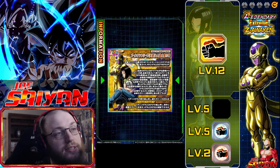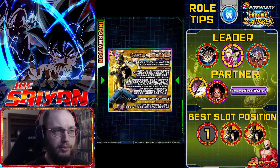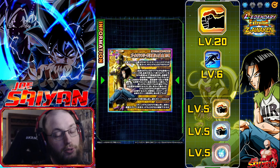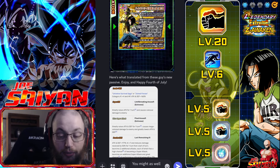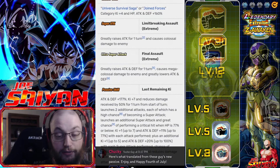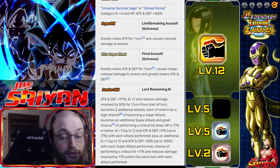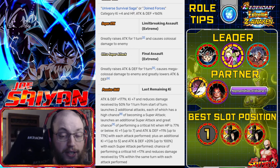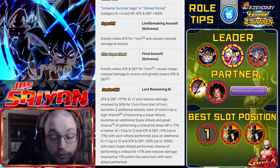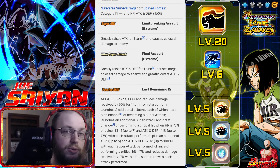So these guys are a little deceiving at first — a little deceiving on paper. After EZA-ing, they have Universal Survival Saga and Joint Forces ki +4, 160. They greatly raise attack for one turn on their 12 ki. Their 18 ki greatly lowers attack and defense and greatly raises their attack and defense. So there's no defense raise on the 12 ki, which is unfortunate.